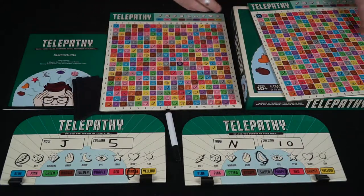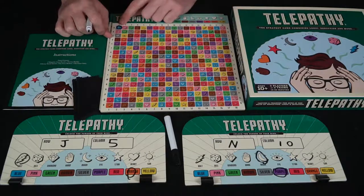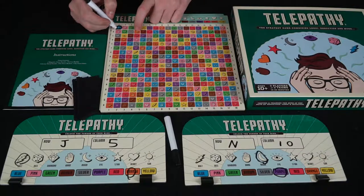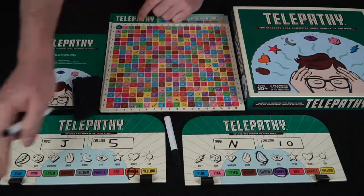Then the next player gets another chance. They know that previous space was a yes. Let's go ahead and try B1. B1 — it's not J5, it's not a bolt, and it's not orange. So that is a no. So that player is going to say no, and go ahead and cross that off.